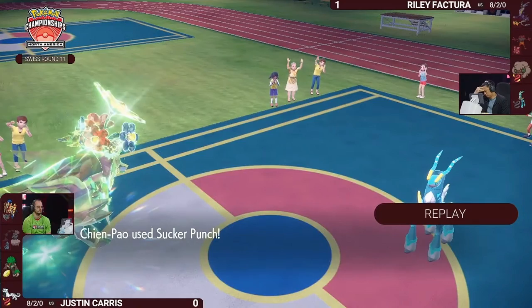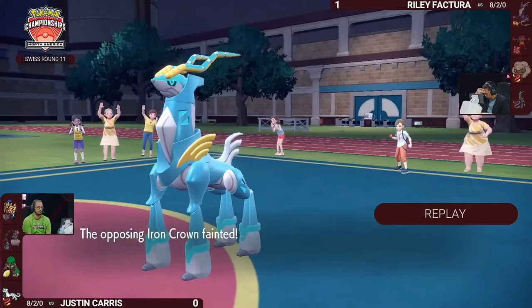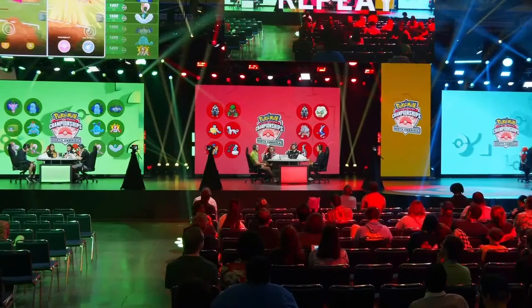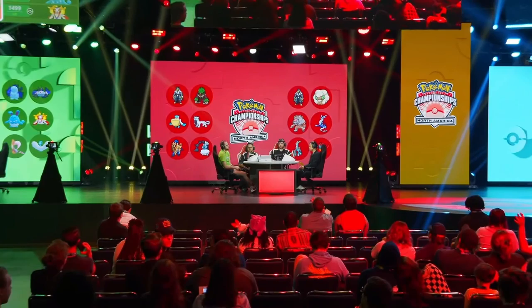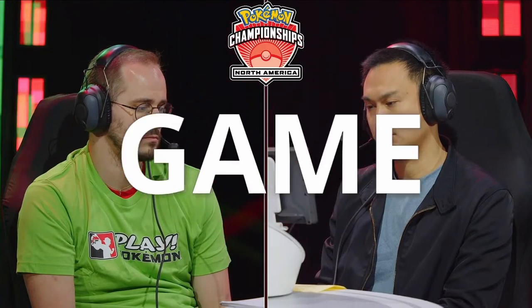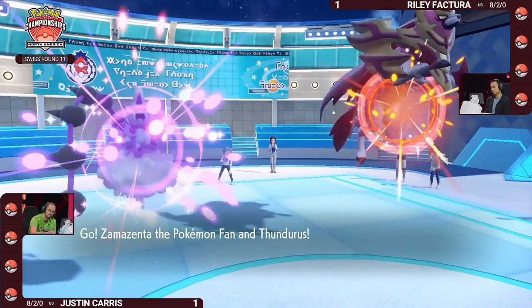Once Zamazenta Terastallizes, the Dragon move is the one that's neutral instead of electric moves. Only having Dragon Pulse — which won't be boosted by terrain further than the Hadron Engine boost — isn't going to do too much damage, especially factoring in those Eerie Impulses. This poor Whimsicott just gets flattened. Body Press uses Zamazenta's defensive stat — could you imagine a weight-based Pokémon doing that? Heavy Slam combo — it'd be like a duo move from the Sinnoh contests.